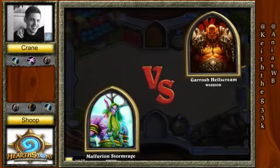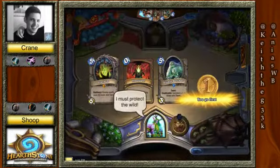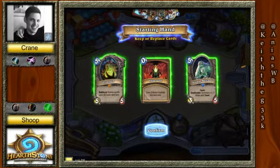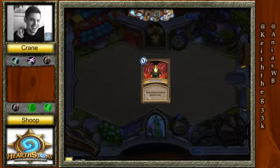Coming right up into the next game, we have Druid and Warrior again. This is a favorite match for Crane. Crane should be in a very good spot here to be able to kind of deal with Druid, get some traction back and move forward.